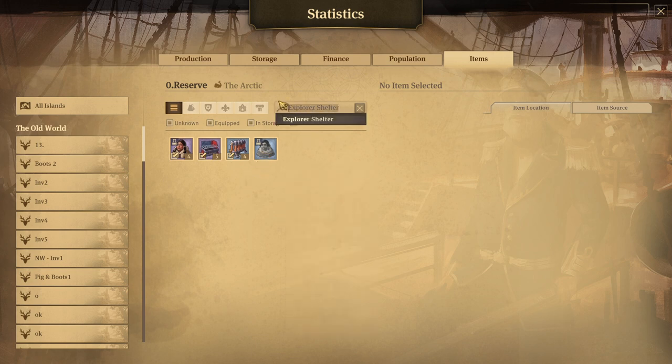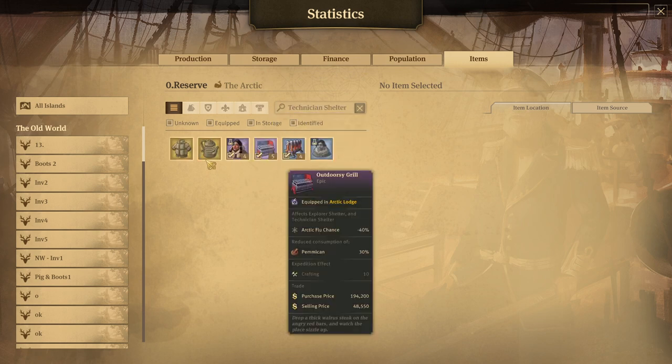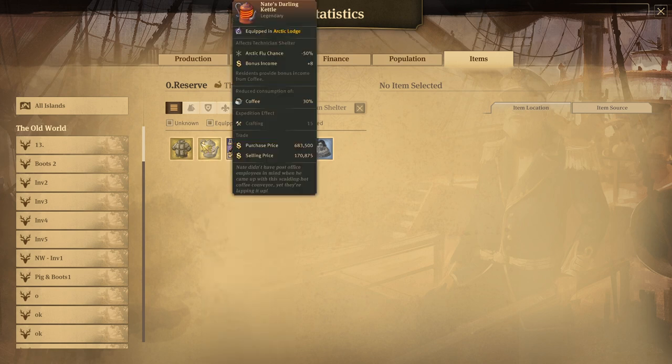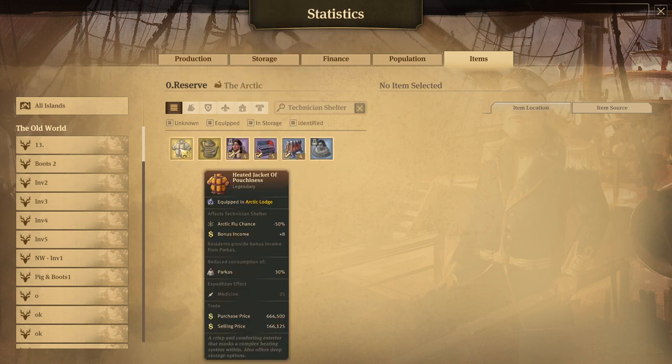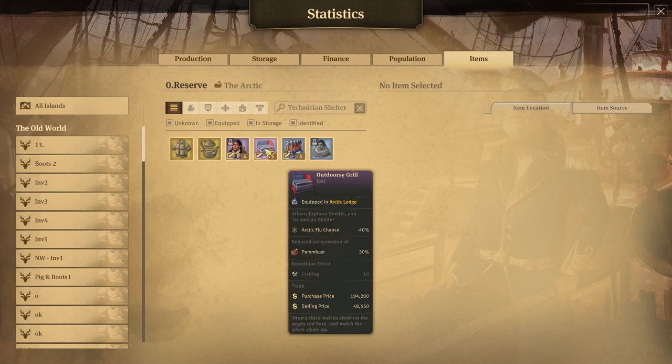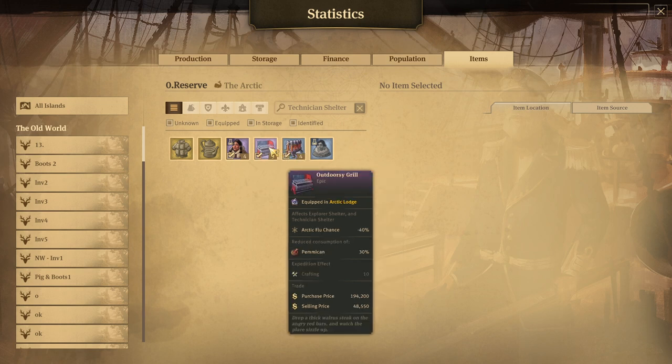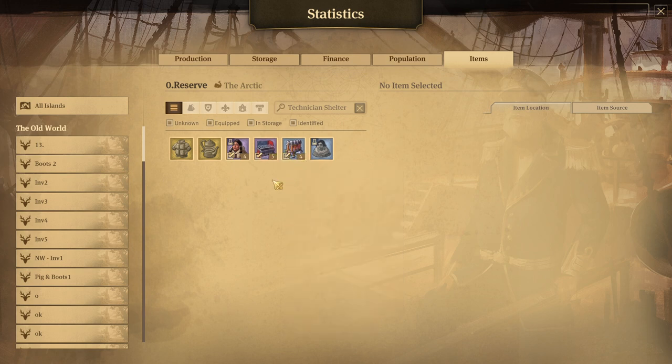Now let's move to the technicians. For the technicians, there are actually two more items — so you keep the four we just looked at and add these two. The first reduces your Arctic flu chance by 50 and your coffee consumption. The second reduces Arctic flu chance by 50 and your parkas. In scenario two where you want as few technician shelters as possible, for sure you'll go with the workforce item, and the third item you won't really care about in this scenario.